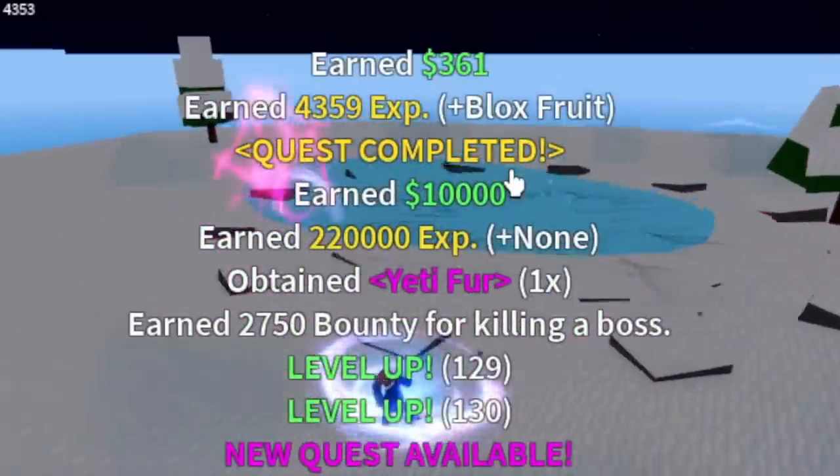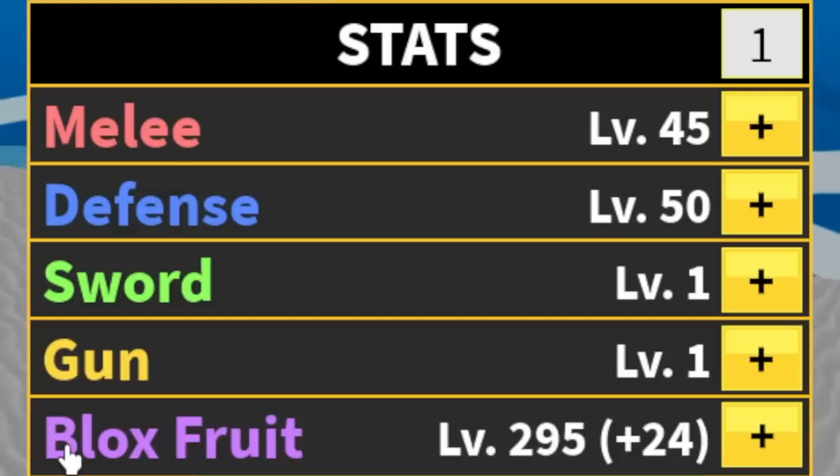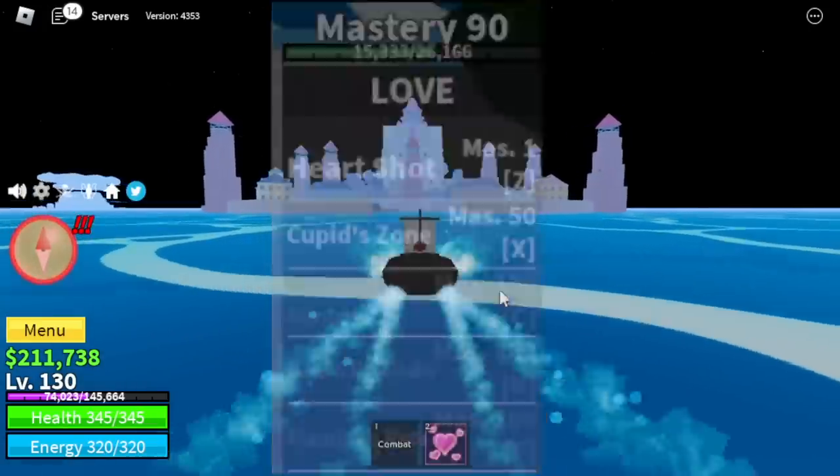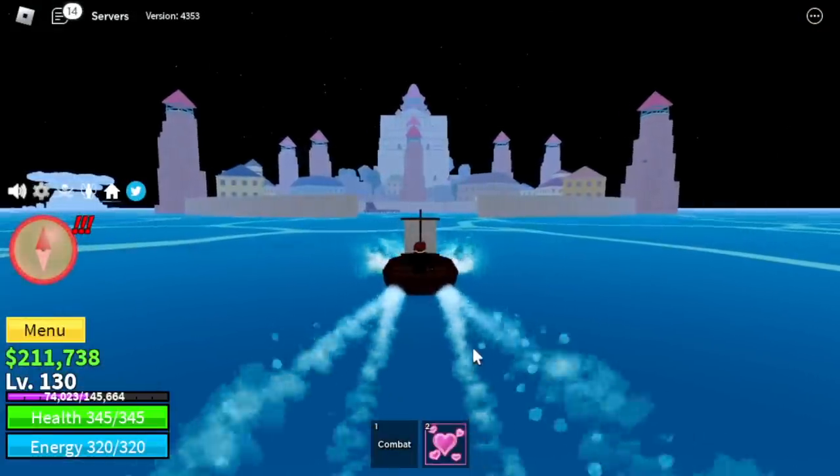Don't worry, I will show you the stats: Melee 45, Defense 50, Blocks vs 295. On the next island, we will unlock our C and F skill, so watch out for that.